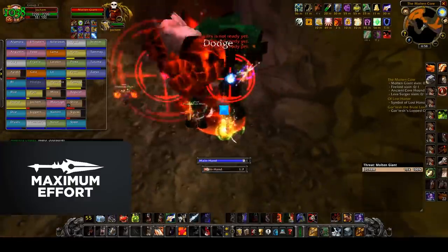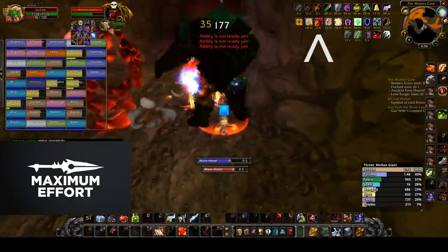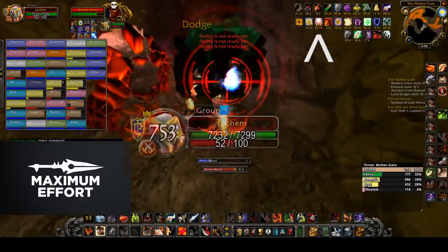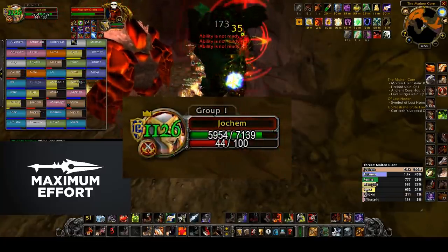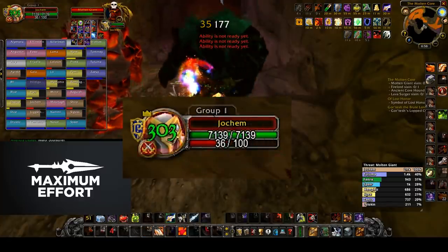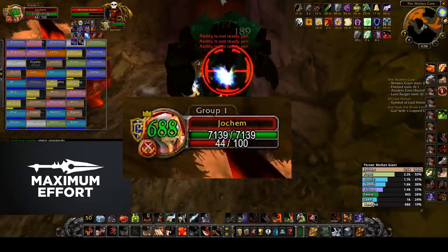Watch this clip where I suddenly lose Songflower at 25 buffs. I did really lose it because if you look at my health, it goes down from 7299 to 7139, which is exactly 160 health — that's 15 stamina from Songflower plus 1 stamina from Blessing of Kings. So yes, I definitely lost it.